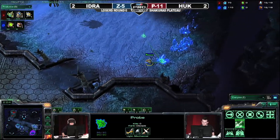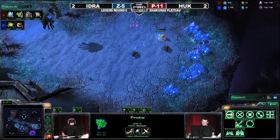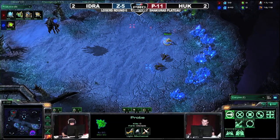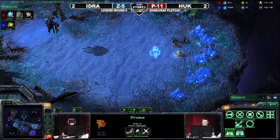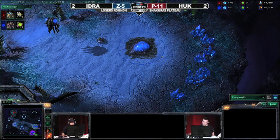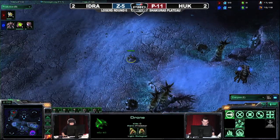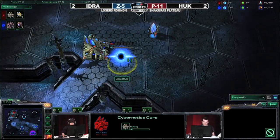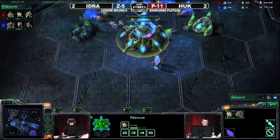Huck needs to be a little careful because last game he easily let Idra take his natural expansion. Here we go once again — the fight at the natural. Last time Idra was able to defeat that probe and get his expansion down with no problem. He'll try to go forward today, but unfortunately the mineral trick does not pay off and the hatchery goes down. The first scout drone is heading out for Idra right now. Huck is adding his cybernetics core, creating that nice little wall at the front of his base — no second gas has been taken quite yet.